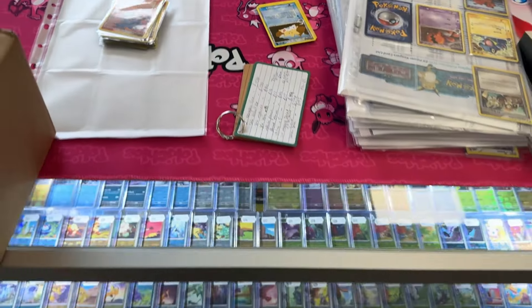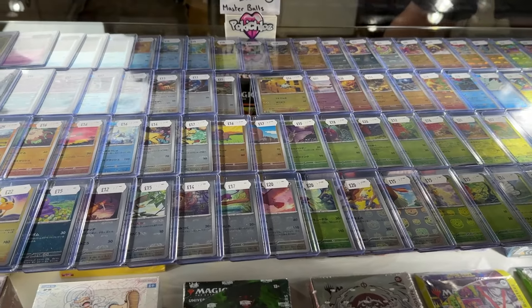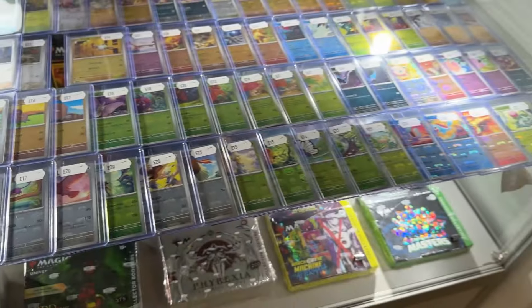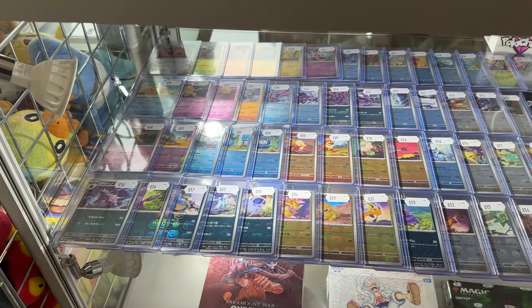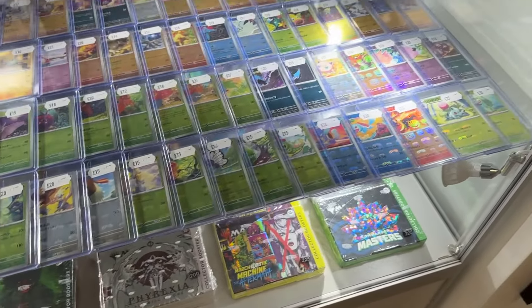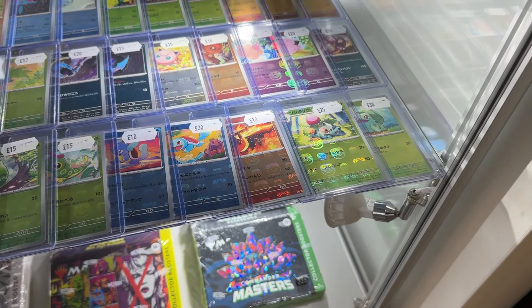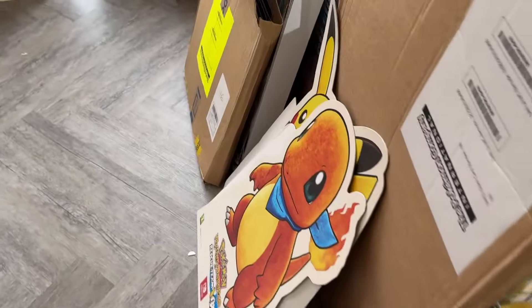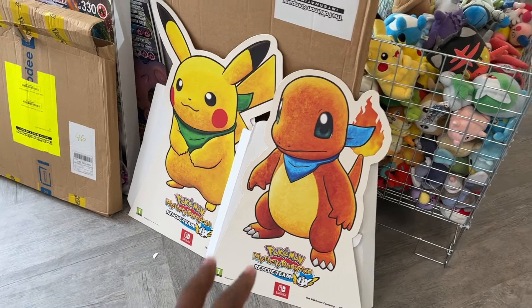They got plushies and stuff like that. There's a complete master set here — haven't sold many yet, sold Magneton and maybe three or four others. Some of the starters are gone too. Got a couple more down there — all the spares. The trainers no one wants! These are my displays I've gotten from various different shops, just been sitting around.